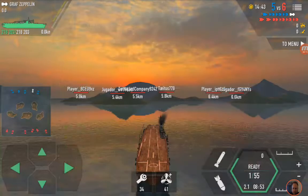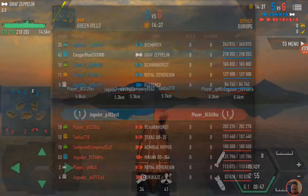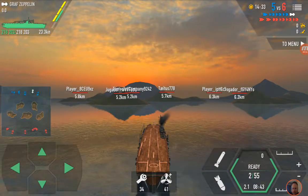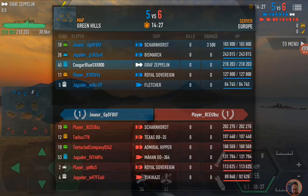Let's see who we are playing with — I better start getting moving, because I've got to get away from him. Let's see where the Skarnhorst is real quick: 9XZ, and he is on the other side, so I don't necessarily want to go that way. So we are going to turn it out. Let's see who else we are playing with — a Texas and Admiral Hipper.